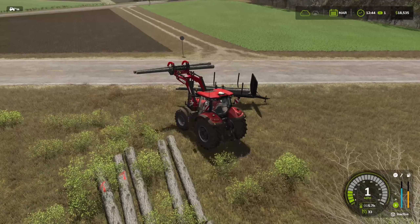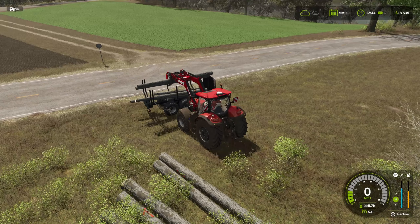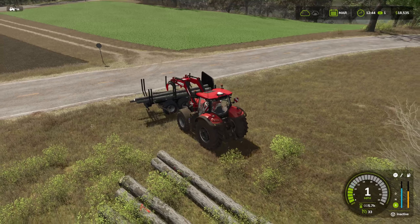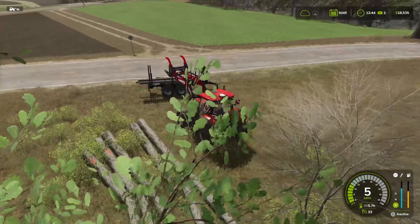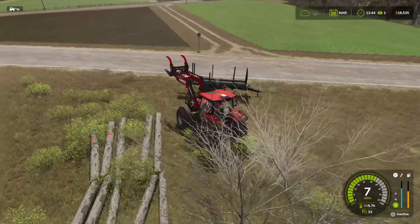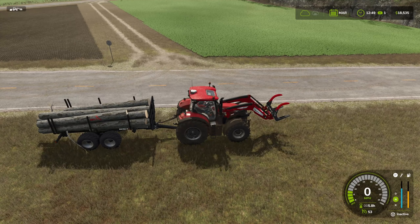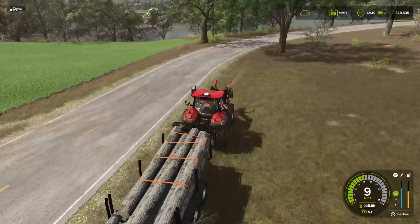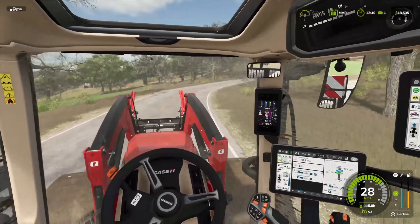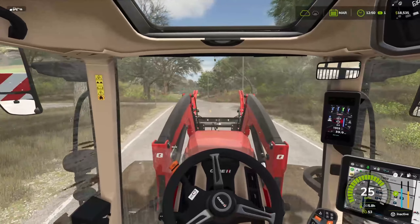I looked at the price of planks and by the looks of it the normal planks don't seem to have very much loss. Due to that, I think we could make a lot of money depending on how much we get from each of these trees — that's why I'm cutting them off as low to the ground as I physically can. Is that another one right there? Yep, I see some spray paint. I'm gonna go get all these trees cut down.